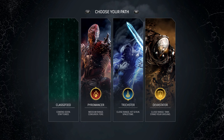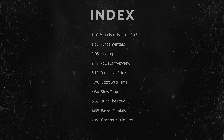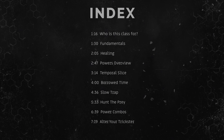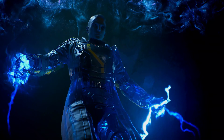We're kicking things off with one of the four classes you'll be playing as, the Trickster. If there's something you want to know in particular, we've broken the video down into sections. Use the timecodes in the description below this video or just skip along to the part you want to see. Otherwise, sit back and learn everything you need to know about being Assassin class.